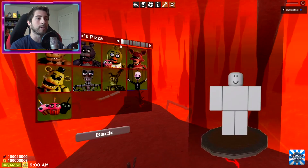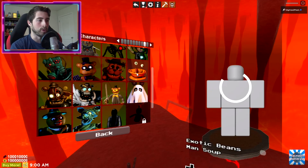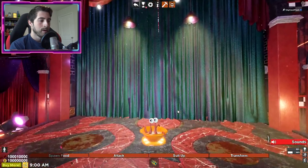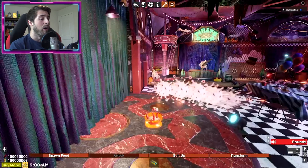If you want to check out the morphs you got from these achievements, go to Morphs, Main Series, and then over to Achievement Characters. There are two: the Exotic Beans Man Soup morph and then the Cryo Apocalypse Hector morph. Let's take a look at the Bean Man Soup one - we got our little bean man soup.